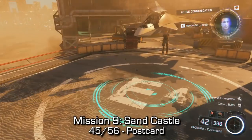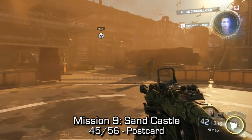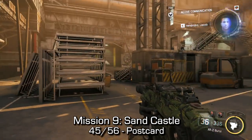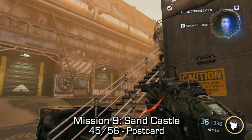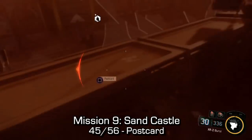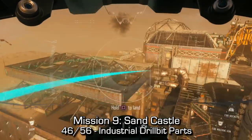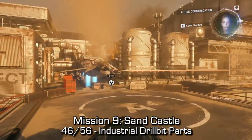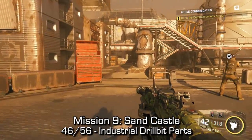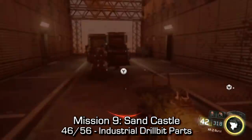Next up, mission nine — Sandcastle. If we land on the comm center, the first place we land, I pick the left landing. If you pick the right landing, it's the same thing but just backwards. Walk into the little center control console where you're going to be defending. Directly under your objective in the first place you land, you can find a postcard. In the second place you land, there's only one option. Walk forward and take the alley to your left-hand side. You can find the industrial drill bit parts lying on the floor in the middle of this hallway. There are only two collectibles in mission nine — it's a little bit of a flying mission on the shorter end.